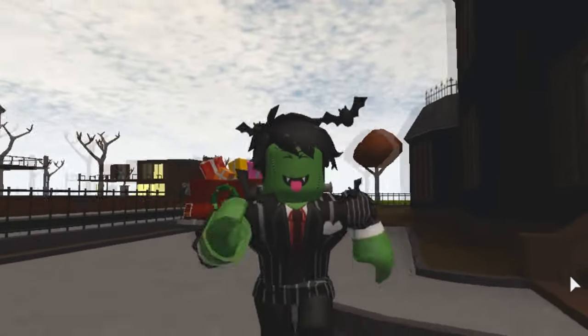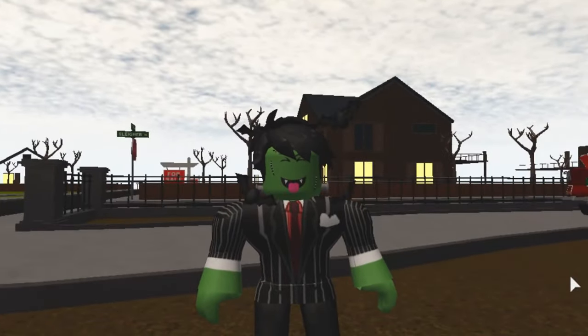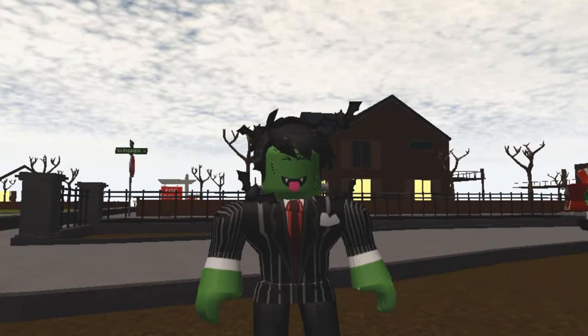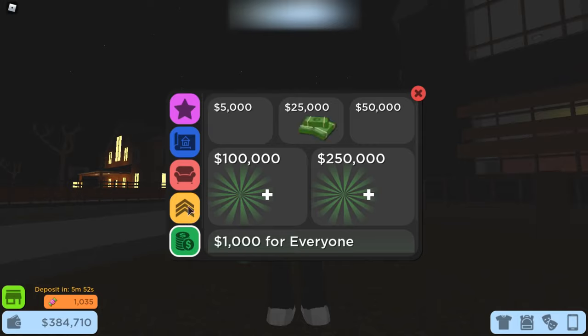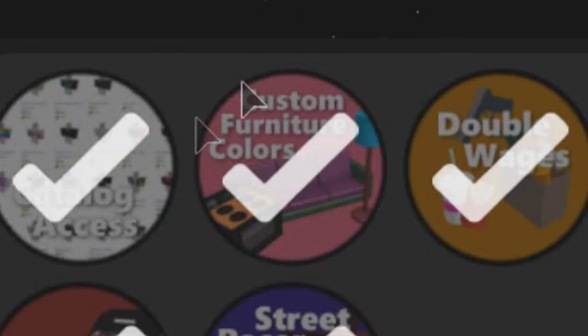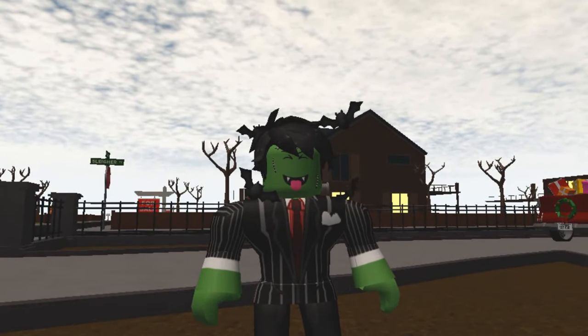So our first building hack is a fountain filled with blood, and it's really easy to do since it only requires one item. By the way, I say 'to do' instead of 'to build' since it's such a small detail I wouldn't consider it building. The only downside to this hack is that you'll need to buy the custom furniture colors game pass in order to change the colors of your furniture. If you can't afford the game pass, I advise you to skip over to the next build hack.